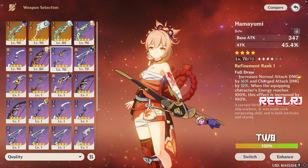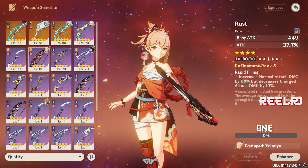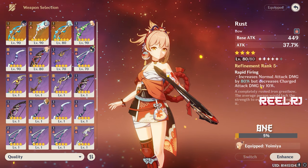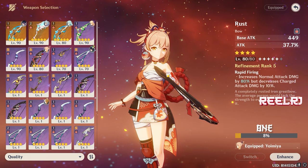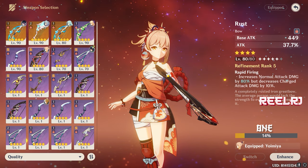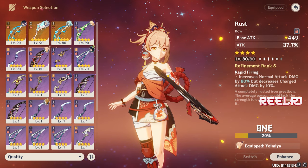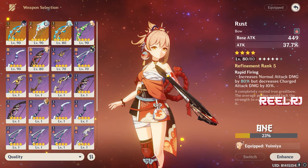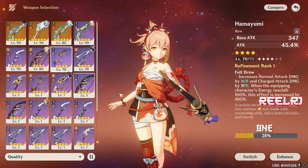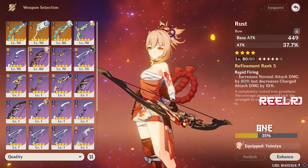At number one, my personal favorite — the winner is Rust. Rust has a base attack of 510 and an attack percentage substat of 41.3%. The best thing about Rust is its refinement. At R1 it increases normal attack damage by 40% but decreases charged attack damage by 10%. At R5 this weapon gives an 80% normal attack damage increase, which is literally insane. Compared to Hamayumi's maximum of 64%, Rust gives you even more normal attack damage — but you have to wish for it, and getting this weapon is very hard.